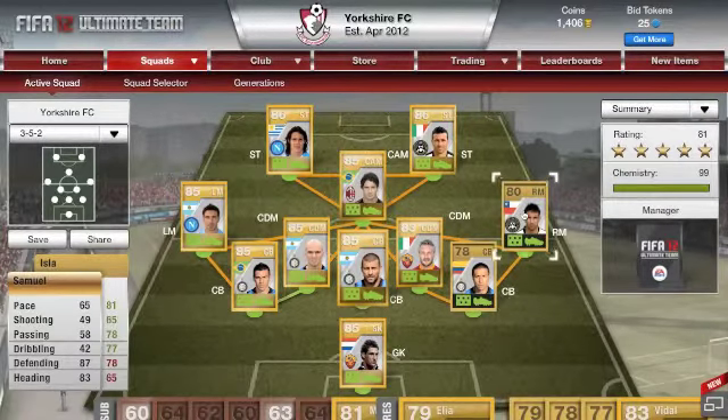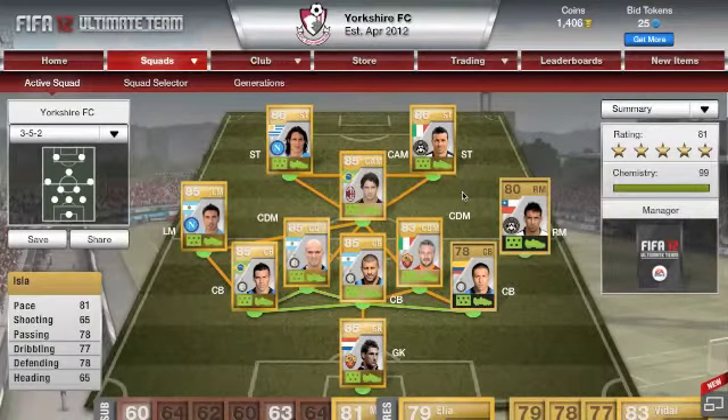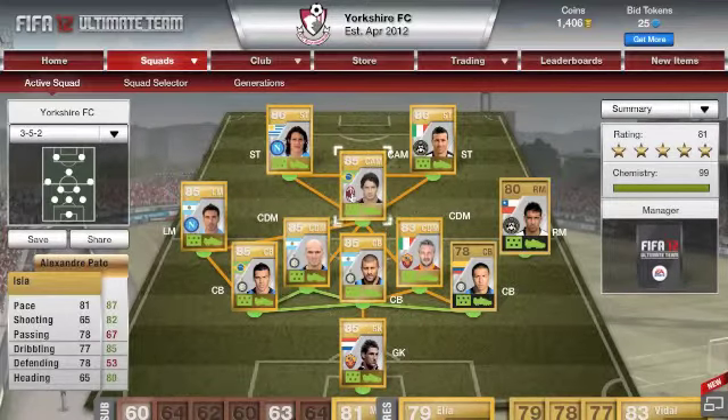I've got all of these in a 3-5-2 formation - you've got to make sure you do that for chemistry purposes. I kept Isla from my last team, and if you look at the last video you'll know why - his defending is awesome, especially when you're playing 3 at the back and you need someone who comes back and helps. Lovetze doesn't really do that, but that's why I've got Isla.